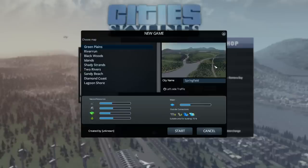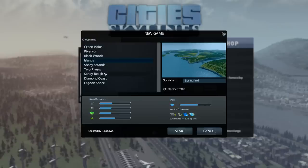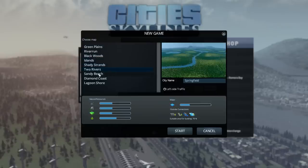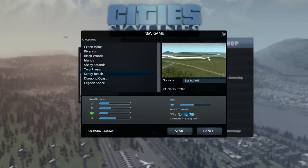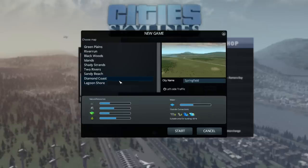What map am I going to pick? We've got Green Plains — that's the one the devs have been working on mainly. Then there's River Run, Black Woods, Islands, Shady Strands, Two Rivers, Sandy Beach, Diamond Coast, and Lagoon Shore. I was very tempted by some of these but I've decided to go with Diamond Coast, and there's a reason for that.